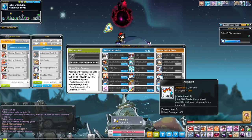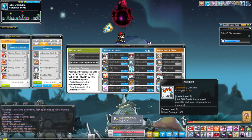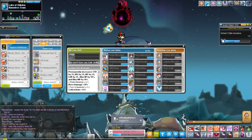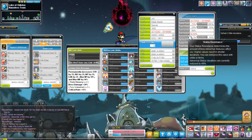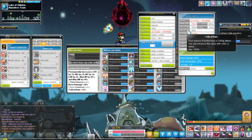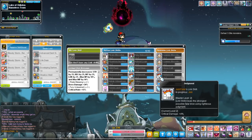Judgment is the Kinesis link skill. It grants you 4% crit damage and caps out at level 2. This doesn't seem like a lot initially, but 4% crit damage actually means quite a bit, especially if you have 50 or more percent crit damage and high crit rate. It's actually a very good link skill and I recommend everyone gets one.